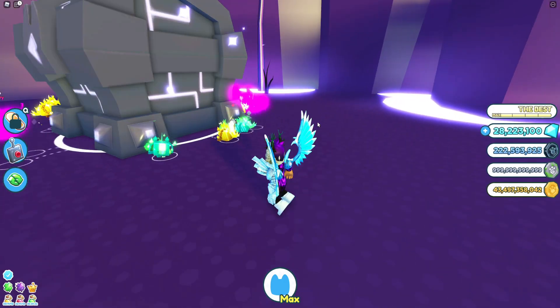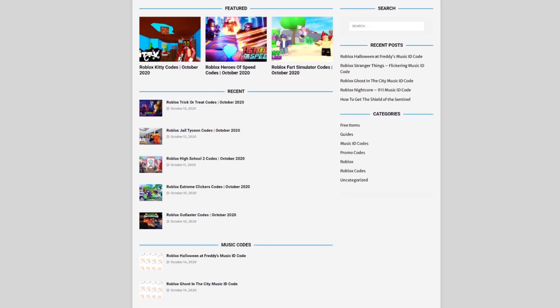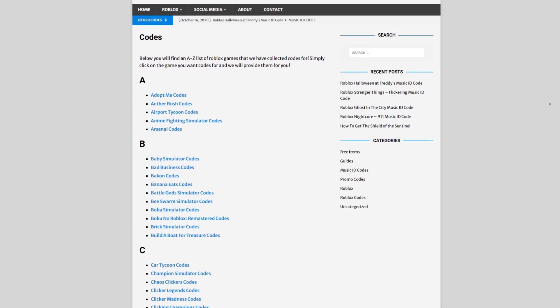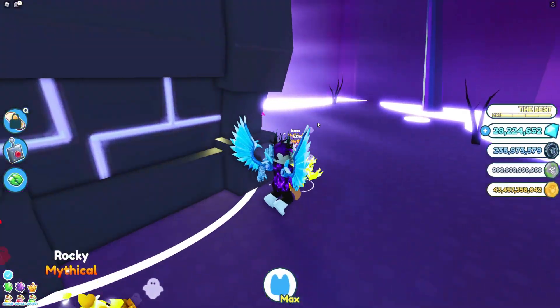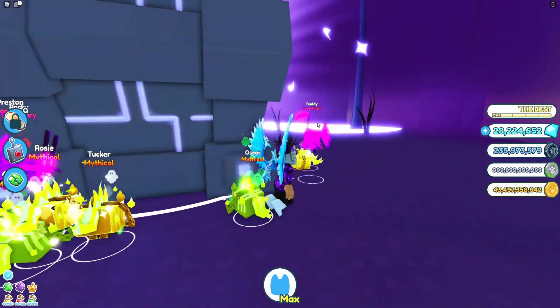Anyway, in today's video I will be discussing all this after I've told you about rblx codes dot com — that's my own Roblox code website where you can find game codes, music codes, and guides. There's tons of stuff in there. We give codes for over 300 Roblox games, so if you need a code for a game it will be there.